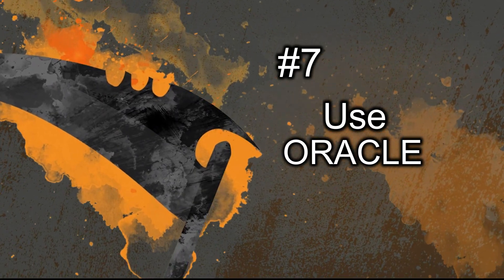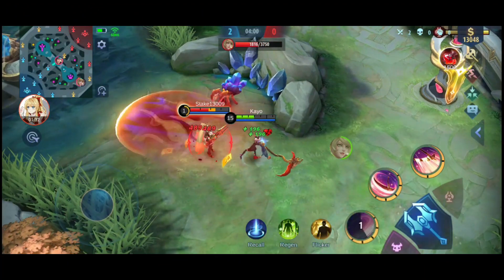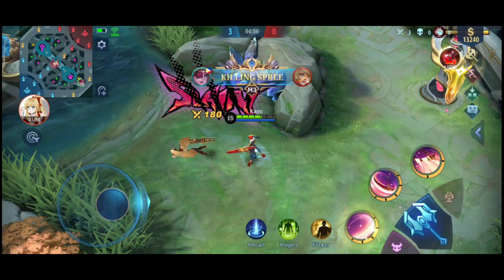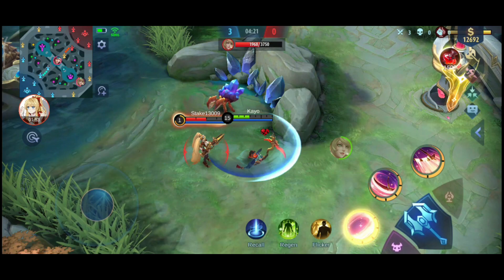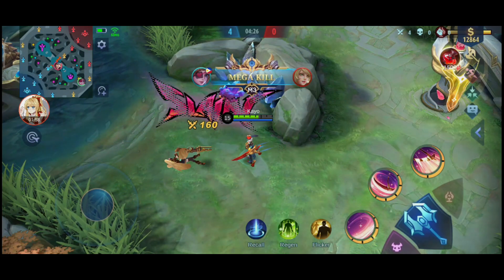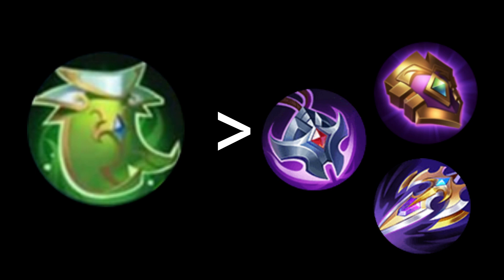Number 7: Use Oracle. This item is a defensive item that enhances Ruby's regeneration abilities by up to 30%. The stronger your lifesteal is, the stronger this effect becomes. This item also enhances all types of regeneration like physical lifesteal, spell vamp, and more — including the HP you get from Killing Spree. This is the main reason almost every Ruby user who plays her as a fighter builds this item. It is also the best item for Ruby as a lifestealer because it counters anti-regeneration items such as Dominance Ice, Sea Halberd, and Necklace of Durance.